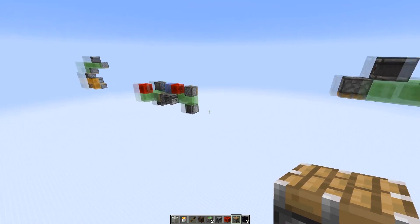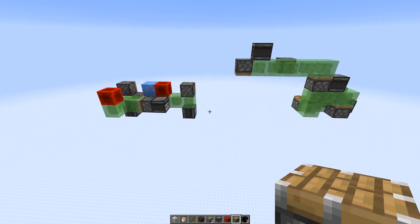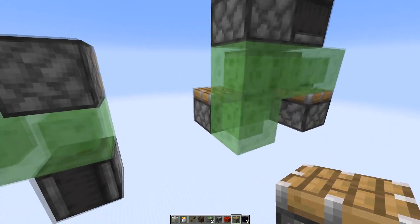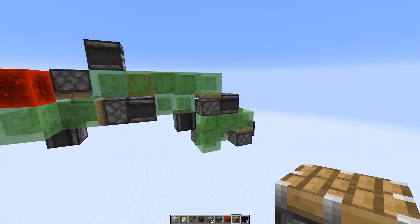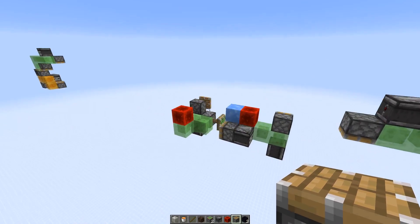We can run this now without the lava first, and then try it with the lava in case everything works correctly. Now it comes in here, powers this piston, moves down twice, and launches the machine in the other direction.